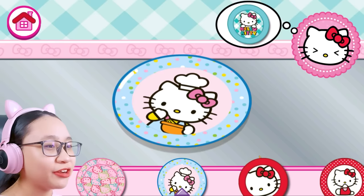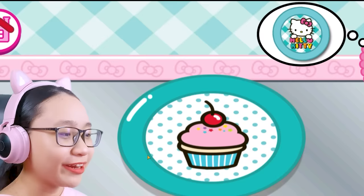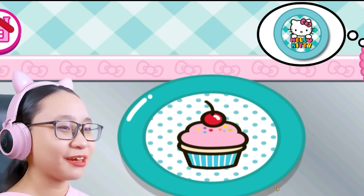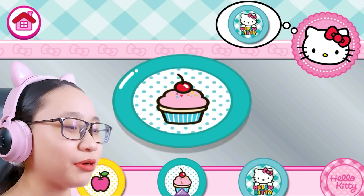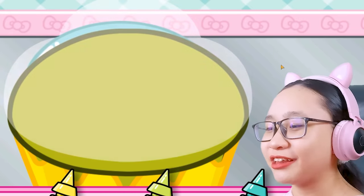Oh, you want that plate? Nah, you're gonna have this. No, you're having this — be grateful. There, I'll give you this one. It kind of looks like that plate you're asking for — see, it has the same color, except it's a cupcake instead of the Hello Kitty logo. You're getting this one. It's not pee anymore, it's vomit.